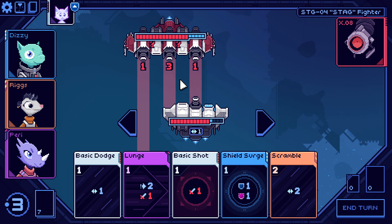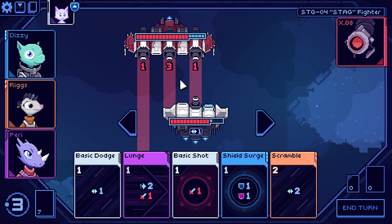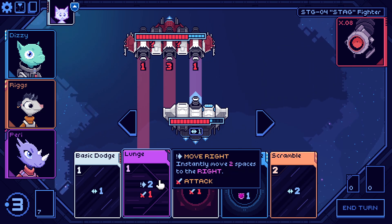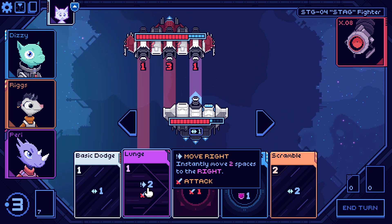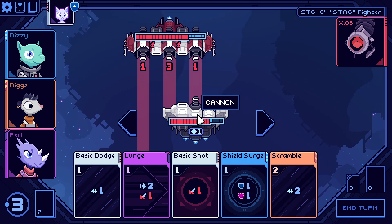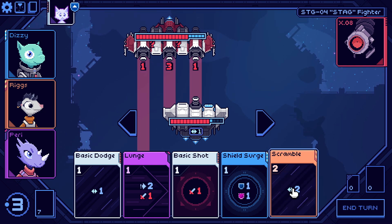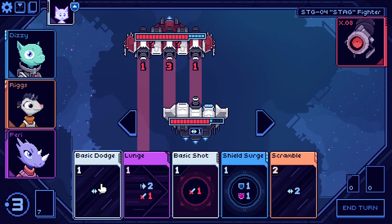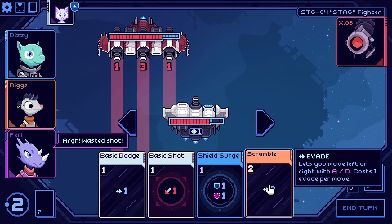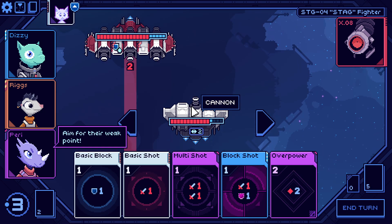We really don't want to get hit by this — three damage isn't great. I'm pretty sure it goes in order of operations, so we'd move and then shoot, which isn't helpful. We don't want to stand here. I do have one free movement because of our artifact, so we could move out of the way and then scramble. We'll have two scrambles for next turn.